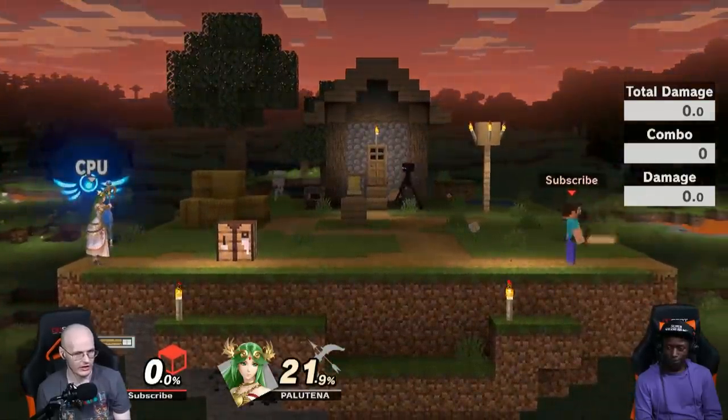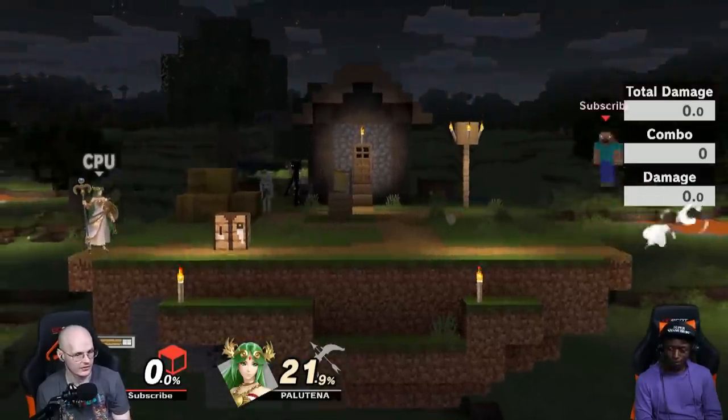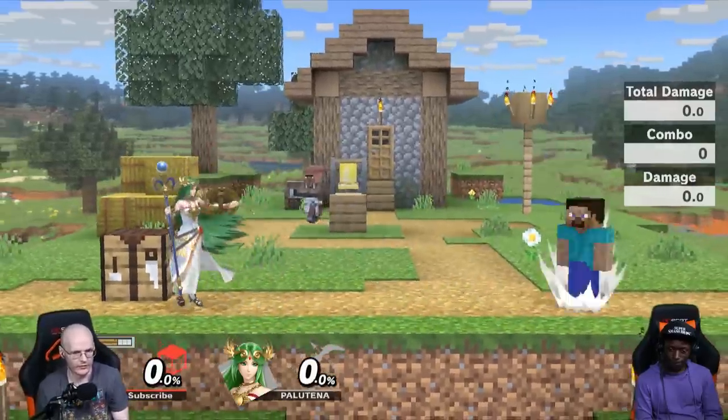You can literally just do jabs into the forward air, and then place blocks against very specific characters to kill them. There are a few ways to do this, and me and Salem have been labbing this for a bit.